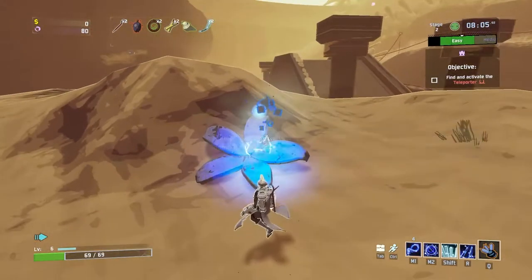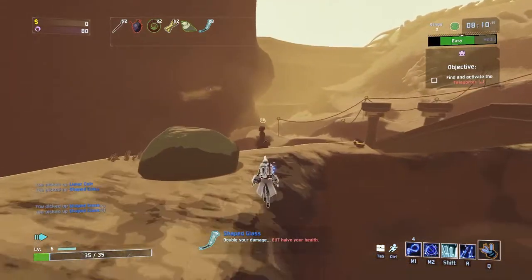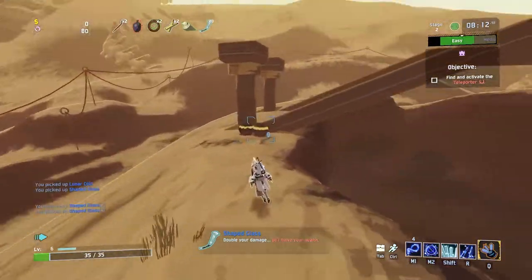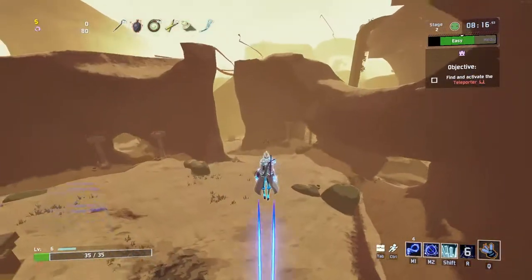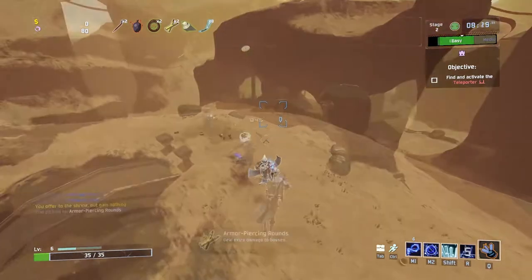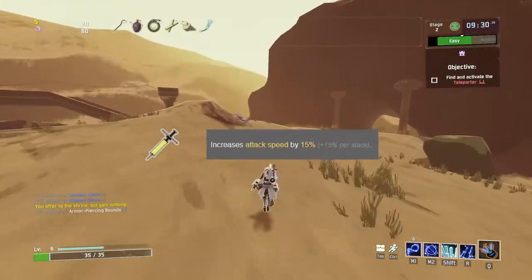Lens-Maker's Glasses give a 10% chance to critically strike for double damage. If you don't have 10 of them, you likely won't trigger a crit with your Nano Bomb, but it's worth getting on the longer route. The fourth item would be the Syringe, which increases attack speed and is more useful for charging your Nano Bomb.